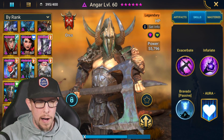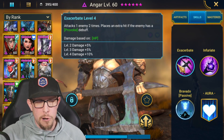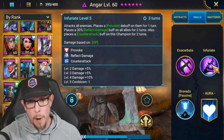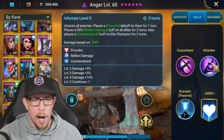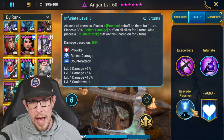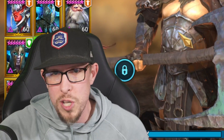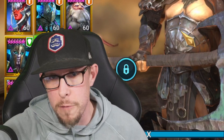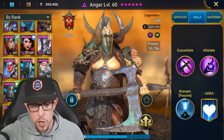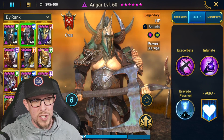Next is Agnar. I have Warchief, so if I needed a reliable provoker I might run Agnar, but right now I don't run him anywhere. He's probably a C-plus or B-minus champion overall — maybe a little higher depending on who you have and what you need. Everything is subjective in this game, but for me Warchief is a better provoker, and Agnar isn't dealing insane enough damage to justify using him.